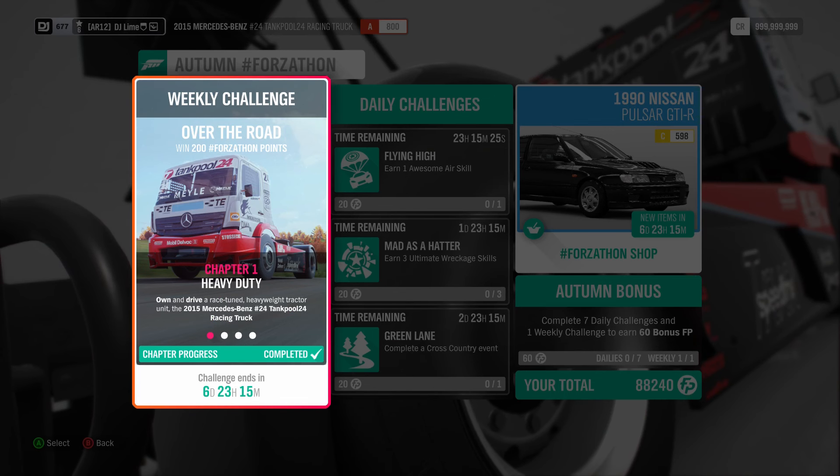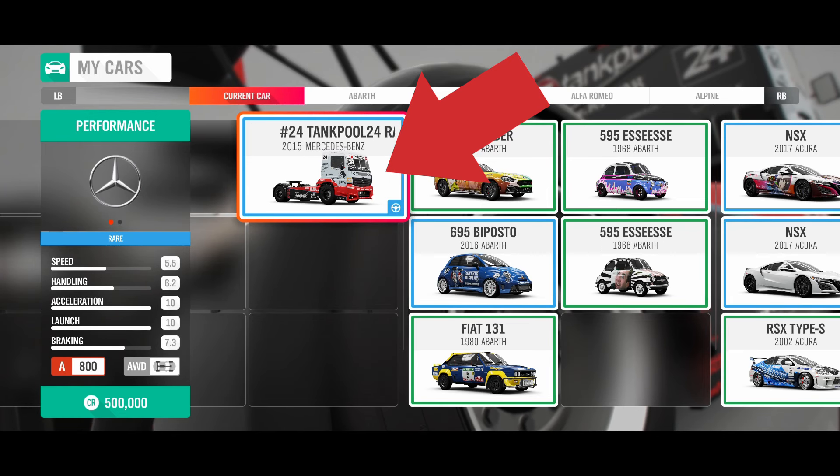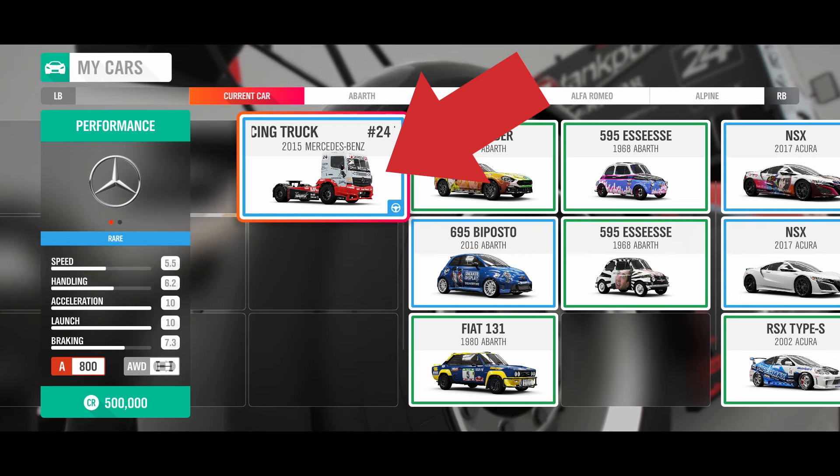The first challenge is to own and drive the Mercedes-Benz Tankpool24 Racing Truck. You usually find this vehicle inside the auto show or the auction house. Either way, you need to use this truck through all four challenges. After you select your vehicle, you can exit the garage, and if it doesn't trigger right away, go drive around the block for a few seconds.